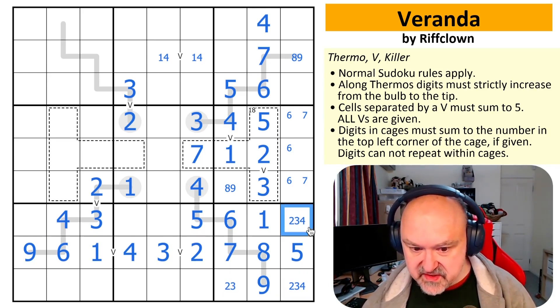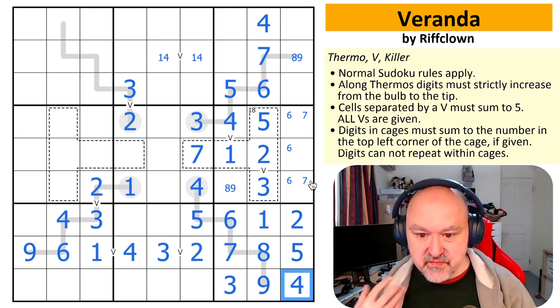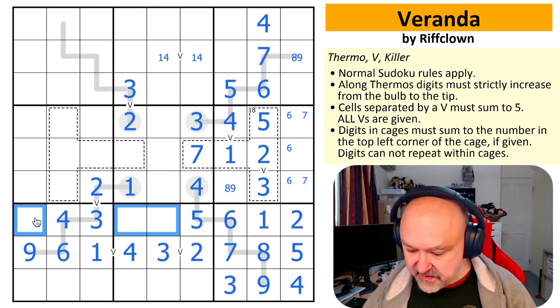There's no four there. There is no three or four there, so that's the two. This is the three. This is the four. Puzzles like this, where you can just use the constraints you've got and just get your teeth into them and just do stuff — real fun.